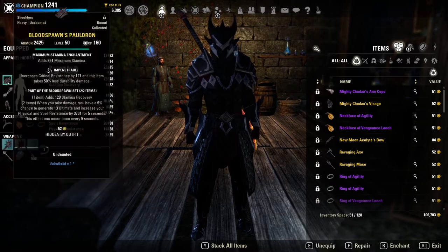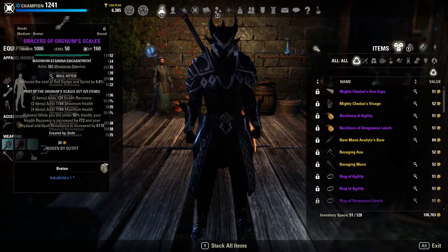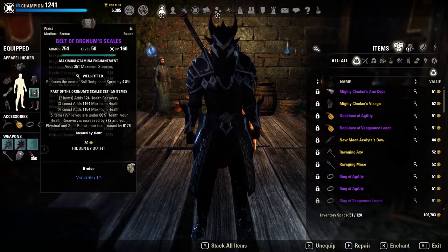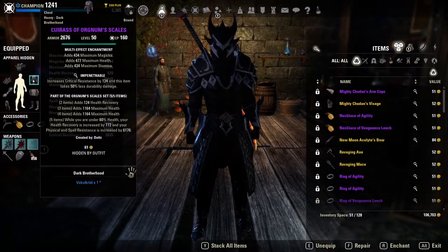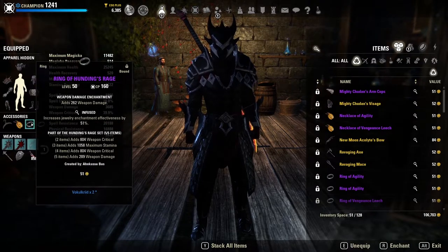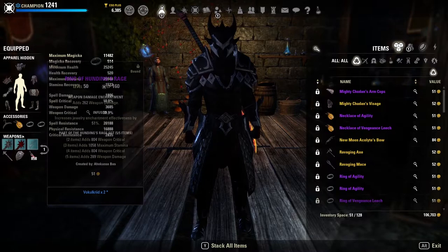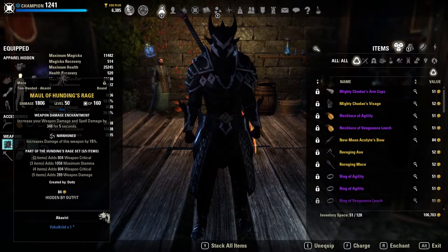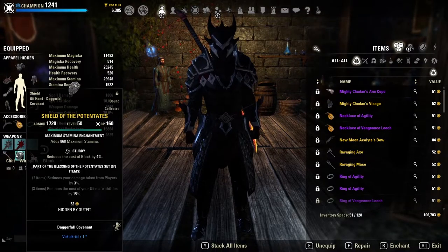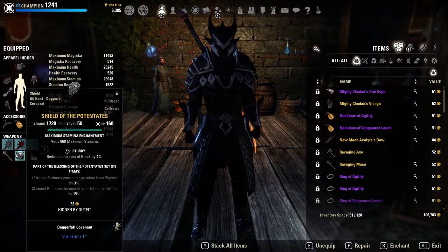This is a medium armor build, so we are running two heavy pieces — a heavy chest and shoulders — and the rest are medium. We're running five Impenetrable and two Well Fitted. I like to dodge roll a lot, so I do run the two Well Fitted pieces. Triple infused on the jewelry with all weapon damage, a Nirned Honed maul with a Berserker glyph on the front bar, and a Nirned Honed one-hander on the back bar with double dot poisons and a sturdy max stamina shield.